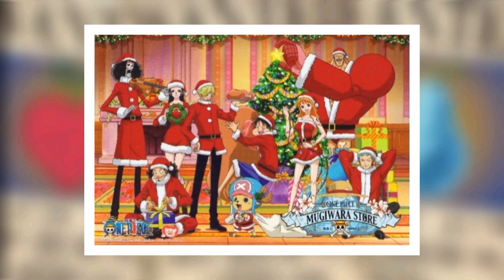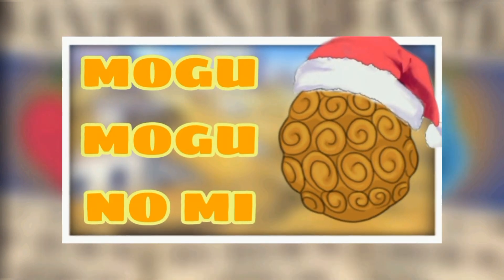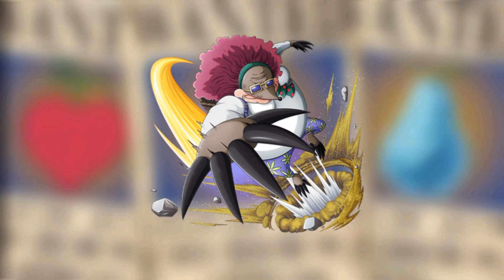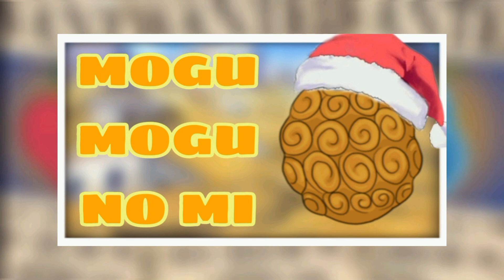what devil fruit are we gonna talk about today? In the spirit of Christmas, even though this is being posted after Christmas, I picked the Mogu Mogu no Mi held by Mrs. Merry Christmas in Baroque Works — or she was in Baroque Works. We meet her in Alabasta and she has the Mogu Mogu devil fruit which allows the user to basically dig like a mole. Very boring devil fruit to pick but it fits the Christmas theme.